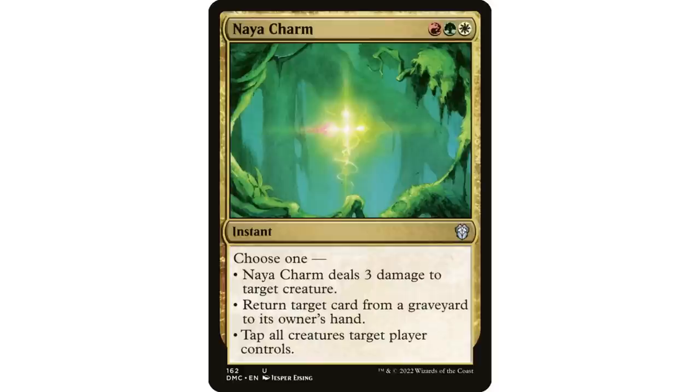Tapping all creatures at instant speed is a great gotcha moment — your opponent casts Craterhoof Behemoth and is about to run everyone over, and you instant speed tap all their creatures down. Returning a card from a graveyard to hand is great for the regrowth effect, but also works as graveyard hate — return your opponent's creature to their hand before they can reanimate it. That's why this has been a Commander staple for so long.